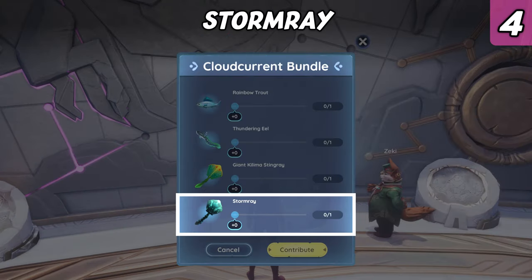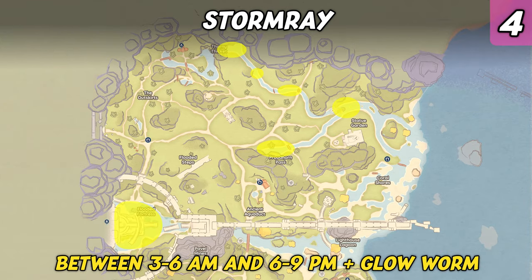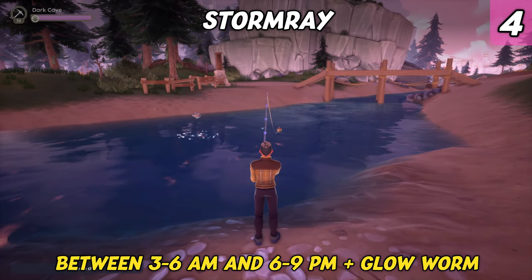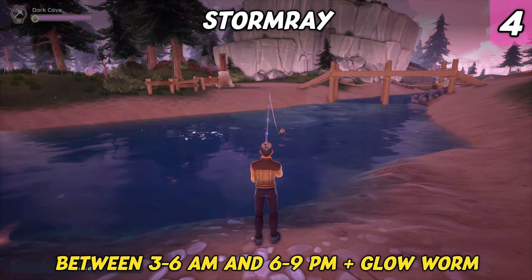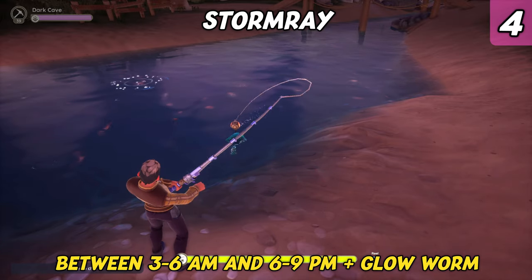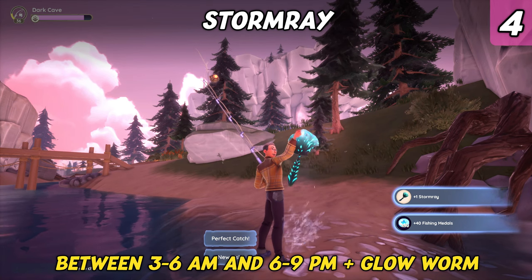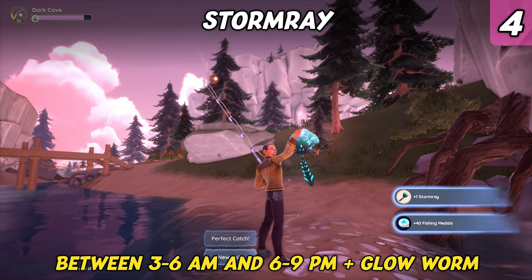The last fish required for the Cloud Current bundle is the Storm Ray. It's a rare fish that can only be found in the rivers of Bahari Bay when using glow worms as bait. However, it's also one of the more challenging fish to find as it only appears during the morning and evening hours. By the way, if you are low on glow worms, make sure to only reel in the fish you need and recast your rod once the previous fish has let go from your hook — that's an easy way to save your bait.